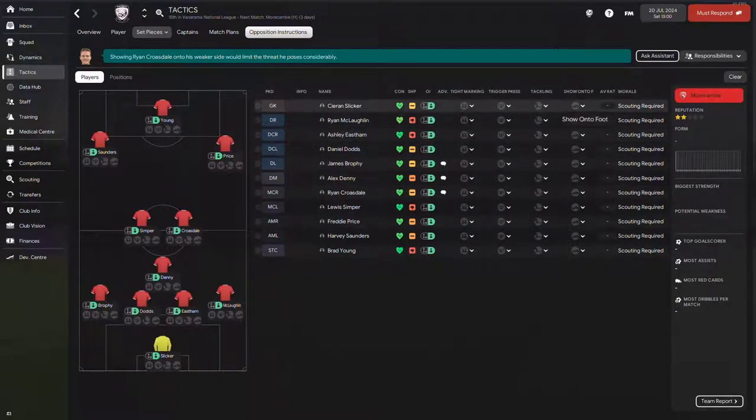When you're on the opposition instructions page it's divided into four actions. The first is type marking — which player is supposed to be marked. The second is the trigger press — this is how soon your players look to engage the opposition and try to win the ball back, or cause them to make mistakes. The third column is tackling — how hard or soft your team goes to win the ball.